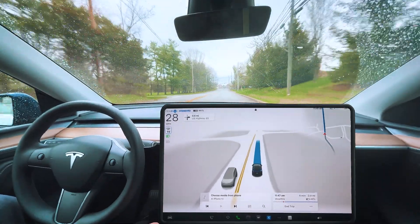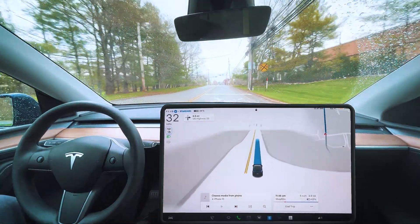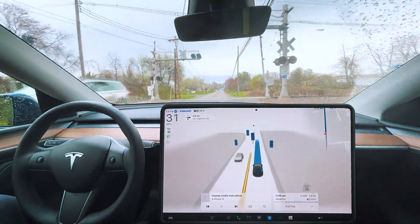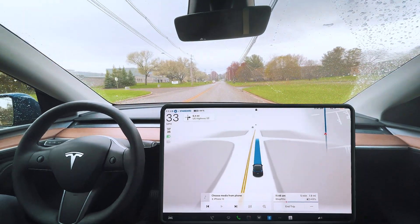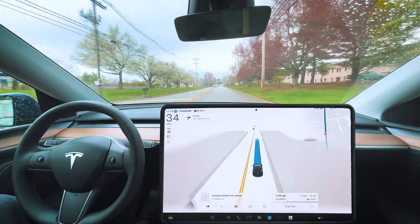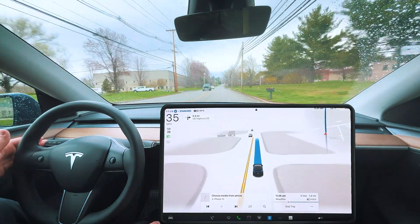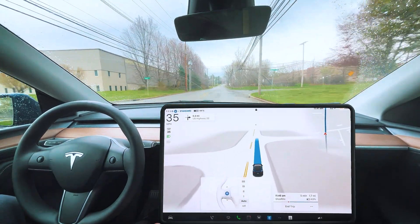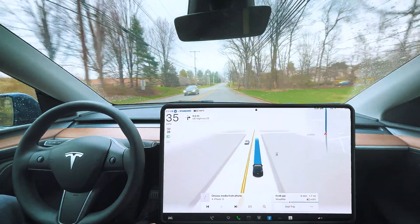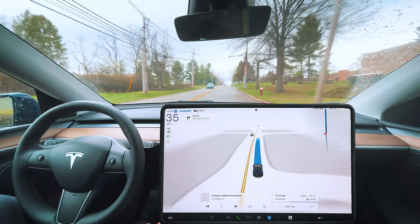There's nobody behind me, so I'll just let it do its thing. One of the updates in this version is listening for sirens, so it should respond better to emergency vehicles, but we'll see how that goes if we encounter one. It's still drizzling outside — I would be clearing the windshield at this point. Speed limit's 35 and it's going exactly 35. Usually I go five miles above the speed limit on this road, but it's doing the exact speed limit here.